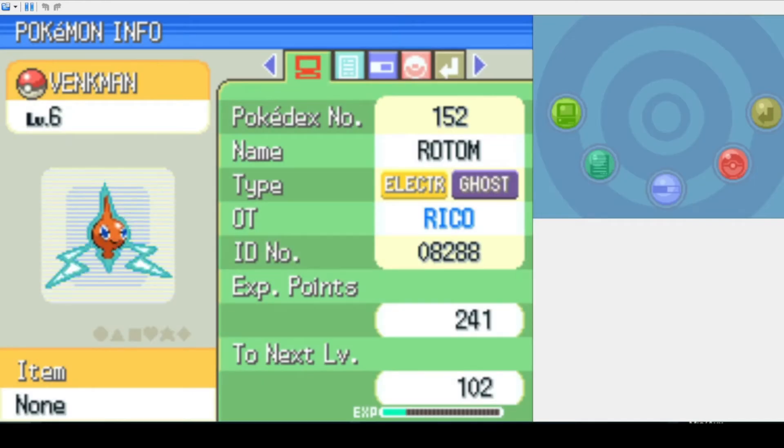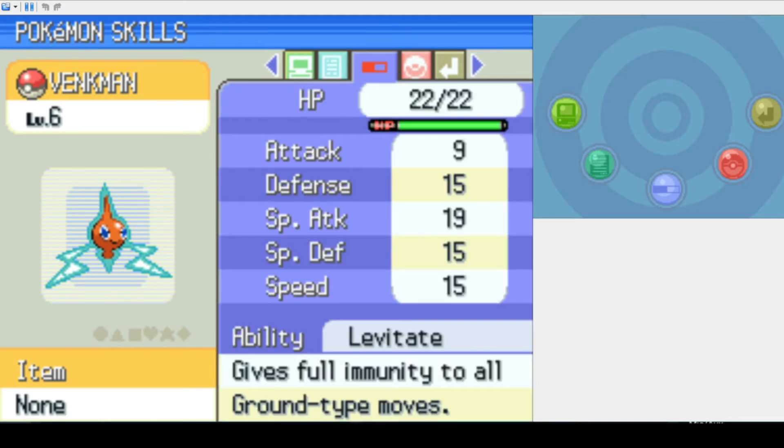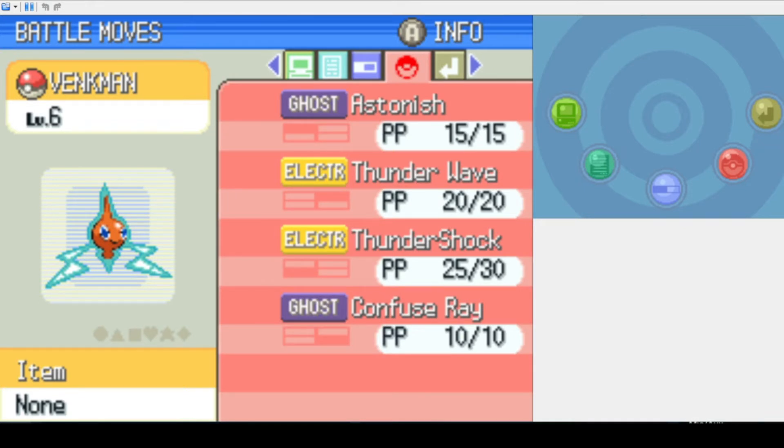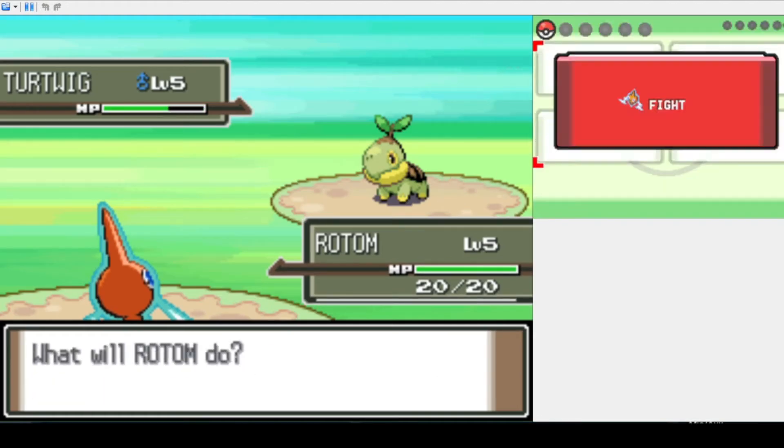Our ability is Levitate, a fantastic ability that grants us an immunity to ground-type attacks. Our nature is Modest, meaning less physical attack and more special attack — I honestly couldn't have asked for a better nature. I name it Venkman. If you get the reference, comment down below and I'll tell everyone that you're a badass in the next video.